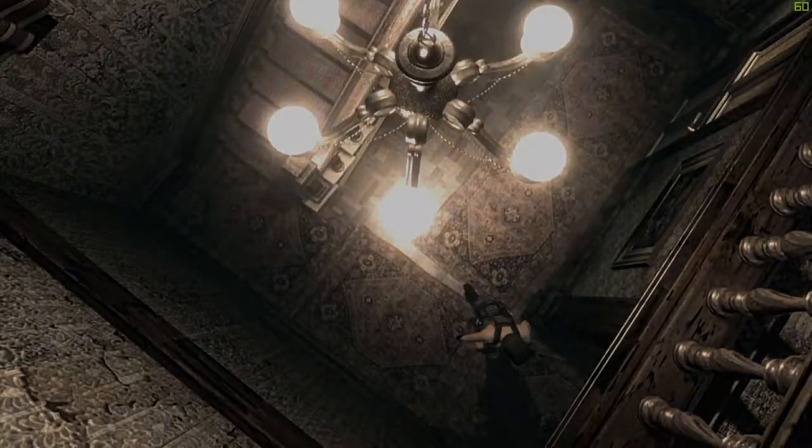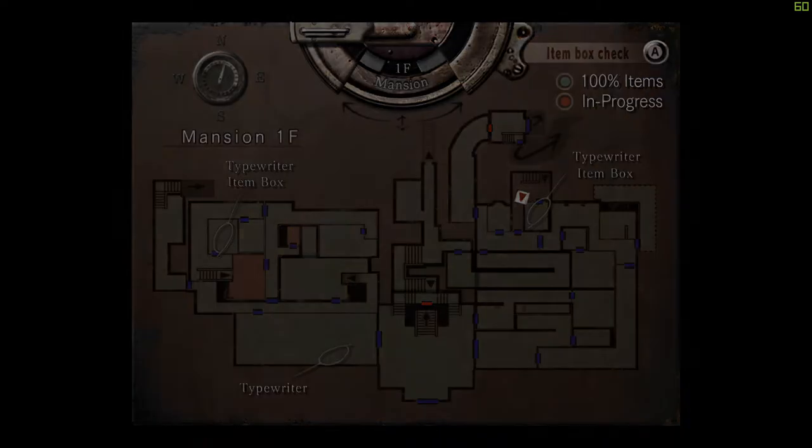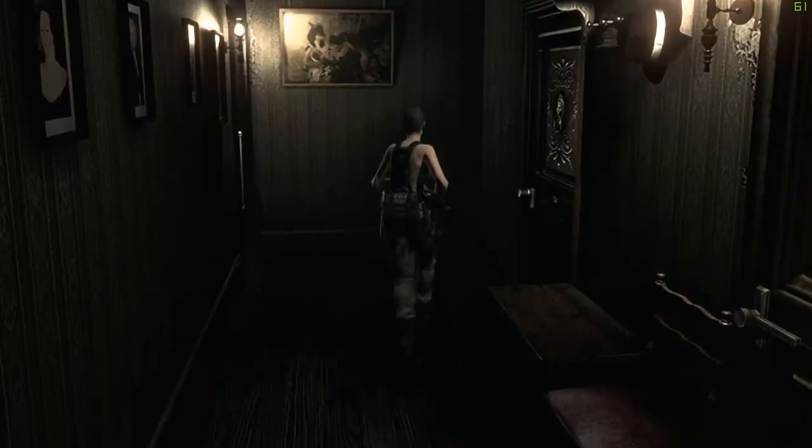Hey guys, welcome back to Resident Evil. When we last left off we were about to go downstairs because we just finished the outside passage. I'm still curious as to what is in that room. We have loads of hunters there, but if there's nothing super important over there then we can just reset anyway.